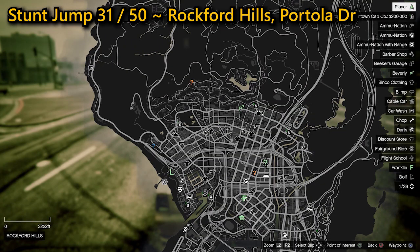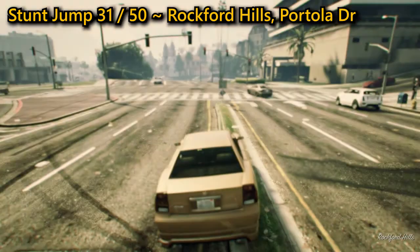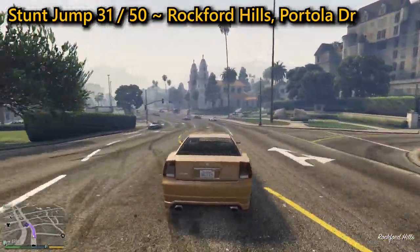Your 31st stunt jump can be found in Rockford Hills on Portola Drive. You need to get some high speed going west where you then need to cut in between the entrance ramp, angling yourself to the right so that you don't hit the buildings across the street. Land on the road successfully where you'll complete the jump.